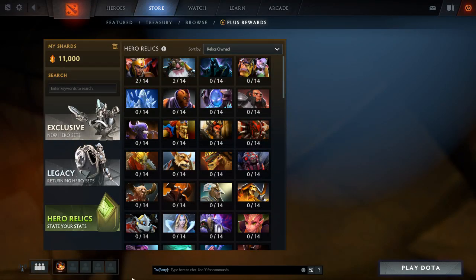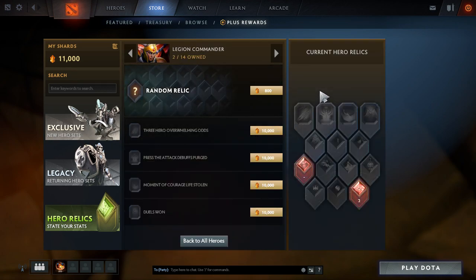Hey guys, welcome back to another Dota 2 video. This time I'm back on Dota Plus again. I'm going to look through some of the relics, what you can get, and do a little opening. I've got 11,000 shards right here and as you may know it only costs 800 to actually roll for one. I've got two on the Legion Commander and two on the Sniper. I'm just going to go through the ones I've already got to show you guys, basically going into more depth unlike the other Dota Plus video.